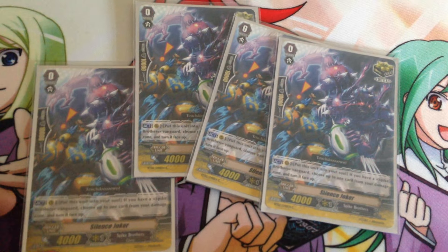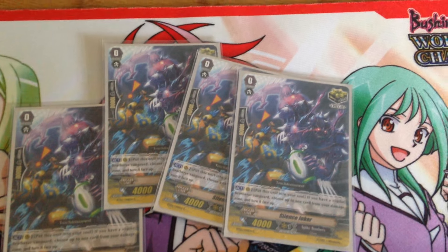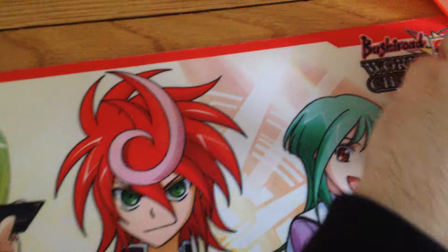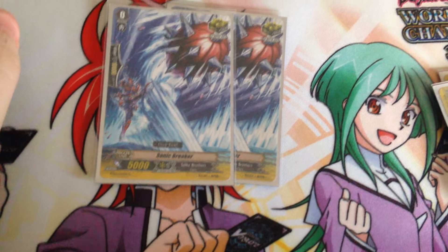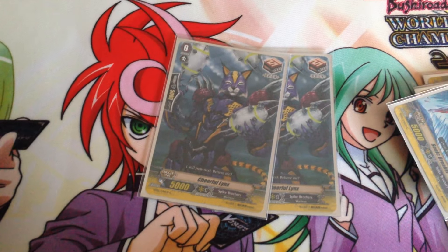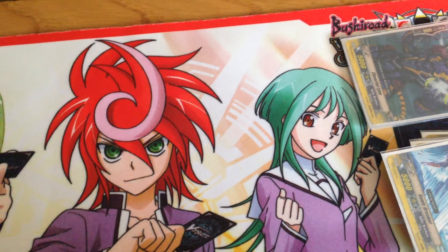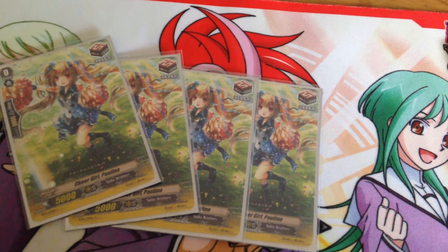There are four Silence Joker, the critical trigger, and you stick him into the soul. If you do, you unflip damage — he's won me a few games. There are also two Sonic Breaker, two more critical triggers. We have two Cheerful Lynx, just a generic draw trigger, and four of Cheer Girl Pauline — I like her just because she's cute.